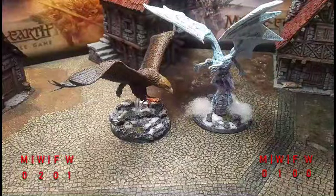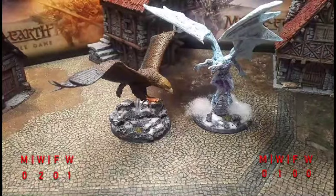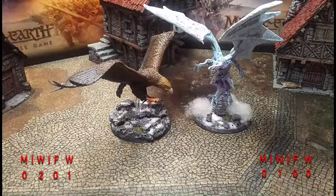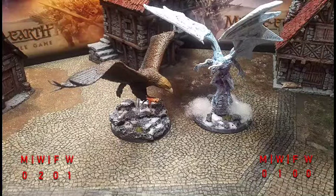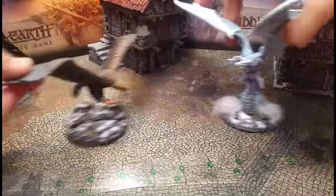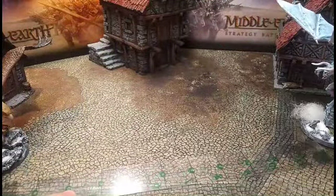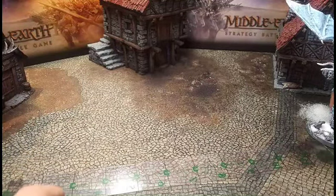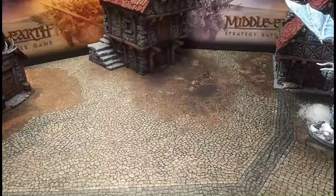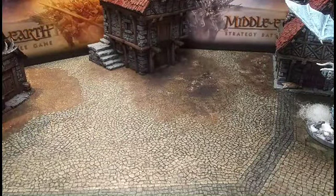That was very close — Gulhavar almost had it in the first round. What did we learn? Heroic Defense is the name of this game — it literally carried that match, keeping Gulhavar practically unscathed. Then in the end Gwaihir just couldn't be stopped. Heroic Defense saved both sides repeatedly. All right, round two — set up and ready to go.